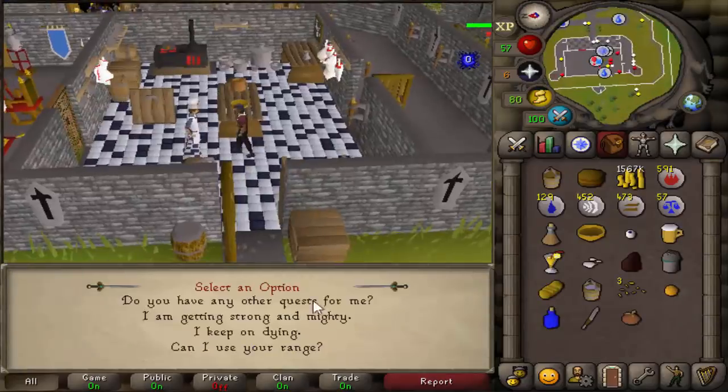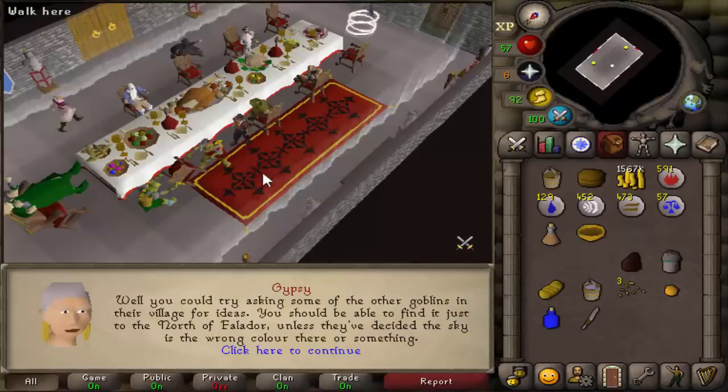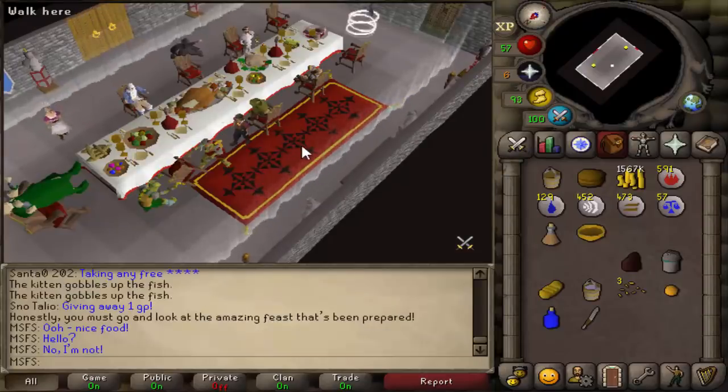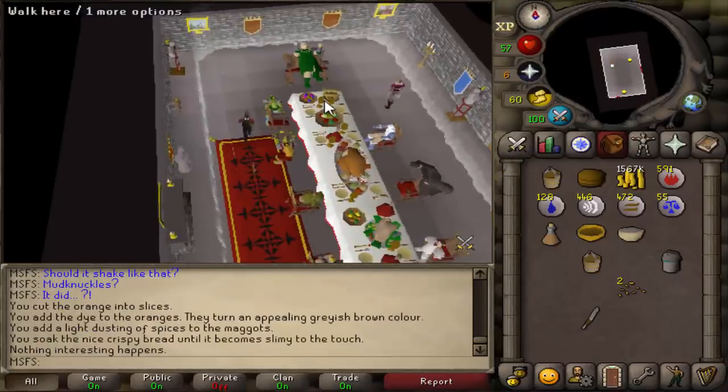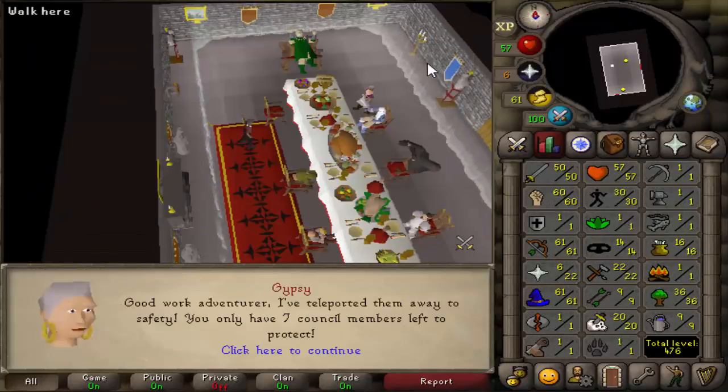Time to start Recipe for Disaster. Recipe for Disaster has been started. First we're going to save the goblins — okay, let's free these goblins. With this slop of compromise we get 1000 cooking XP, 1000 crafting XP, and 1000 farming XP, and we can now use the chest, which is very nice.